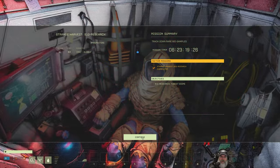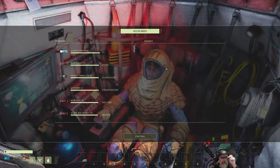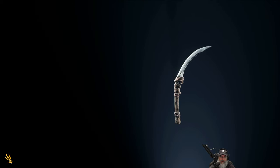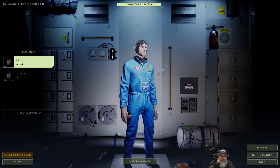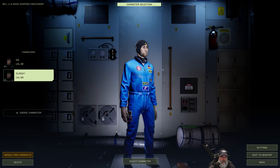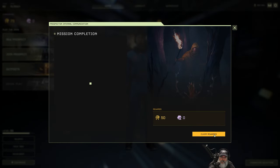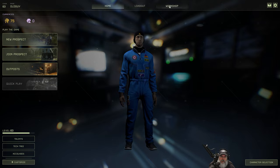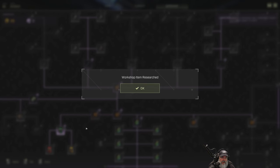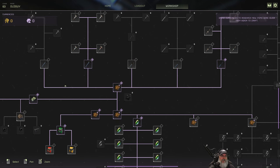We knocked that out pretty quick. I've only been recording for 34 minutes and some of that I'm going to edit out anyway. We knocked this thing out in about a half an hour - not bad. Let's go here, claim our reward, delete that, go to the workshop. That means we can unlock this and make it. Nice. Let's go to our loadout - make sure we have our backpack with us. We're starting to get some pretty decent equipment here.